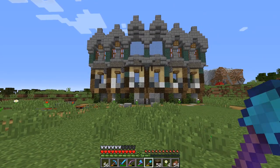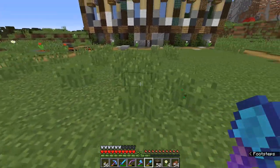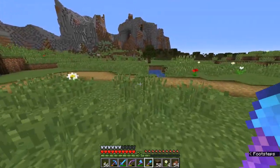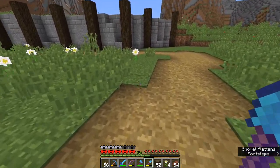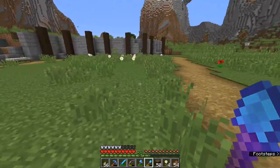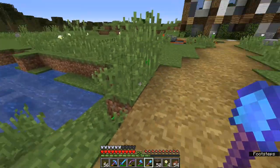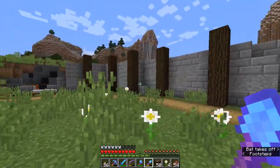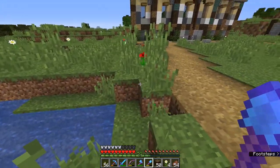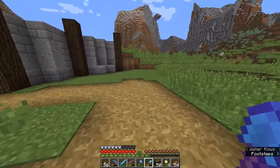A lot of the time people will want to build their structures first before thinking about how things are connected, because otherwise you feel like you're boxing yourself in. In this case though, I think of it as a challenge — a restriction we can add to ourselves to challenge what we can do with this space. Of course, there's nothing to stop us pushing these roads out further. We have to do a little bit of terraforming, but if the house feels like it needs a couple of extra blocks in one direction, we can always move the path later. We can edit this anytime we like.